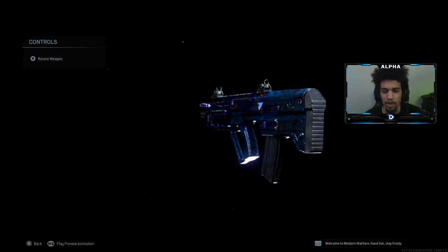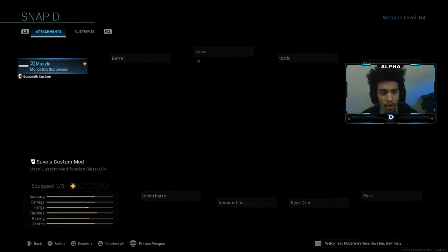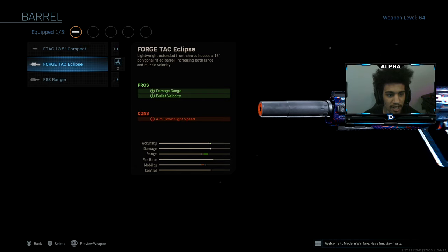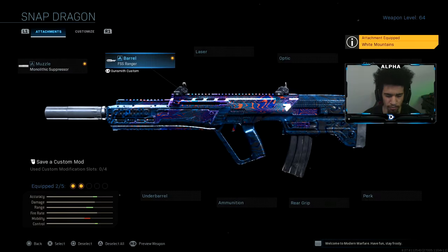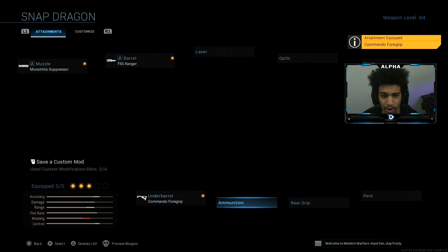In Call of Duty Modern Warfare. So first thing, you guys want to make sure you have on the Monolithic Suppressor. Next on the barrel, you guys want the FSS Ranger barrel — you get damage range, bullet velocity, and recoil control. Next we're going to have on the Commando Foregrip.